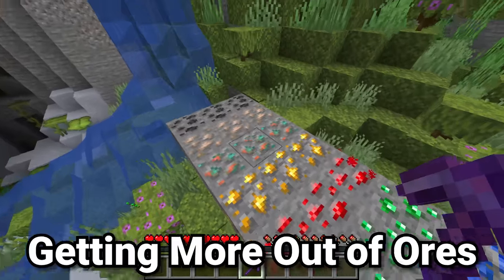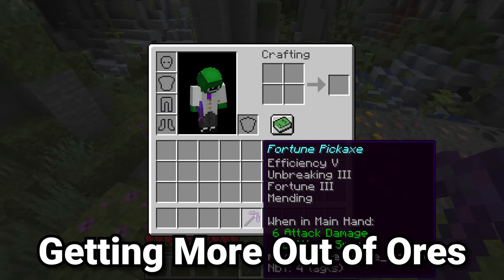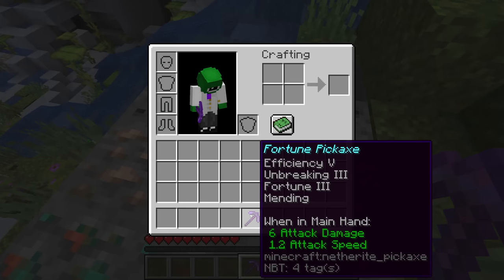There are special tricks for each and every ore material that make you get more of them. The most obvious thing is having a good pickaxe. Efficiency makes you mine things more efficiently or quicker. We also have Fortune, and that adds a massive benefit as well.